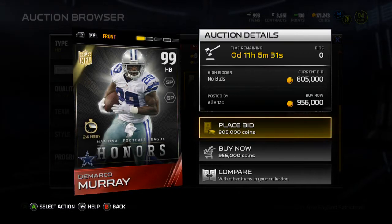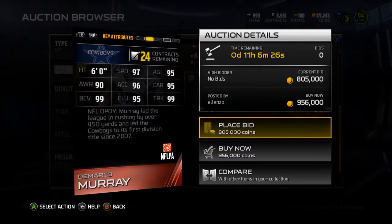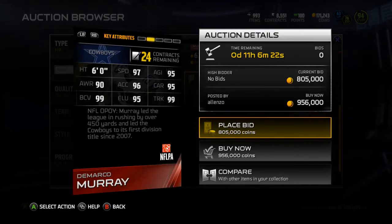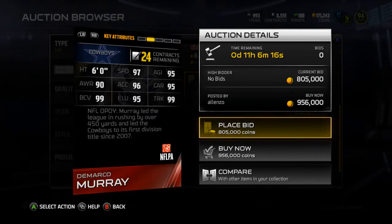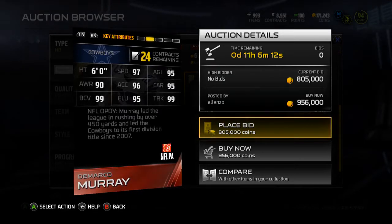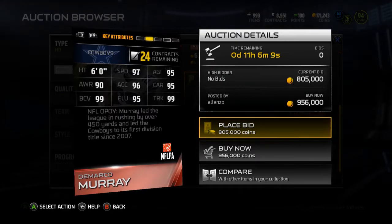There he is — 99 DeMarco Murray. He did lead the league by 450 yards, but if Arian Foster didn't miss all his games — I think Arian Foster missed like three games — he may have been like 200 yards behind Murray. But Murray still would have led the league in rushing, so a very good season to him.